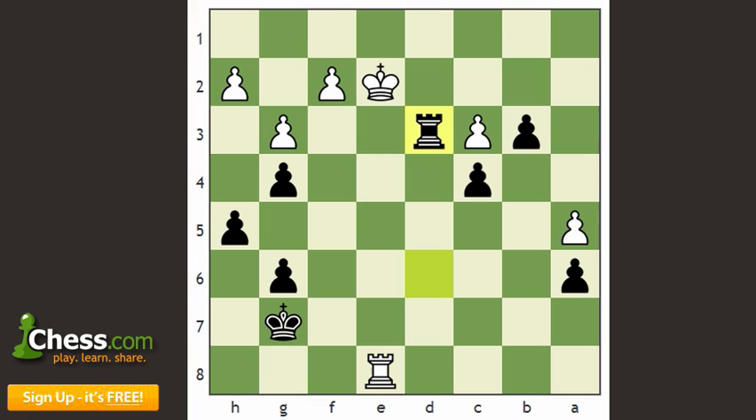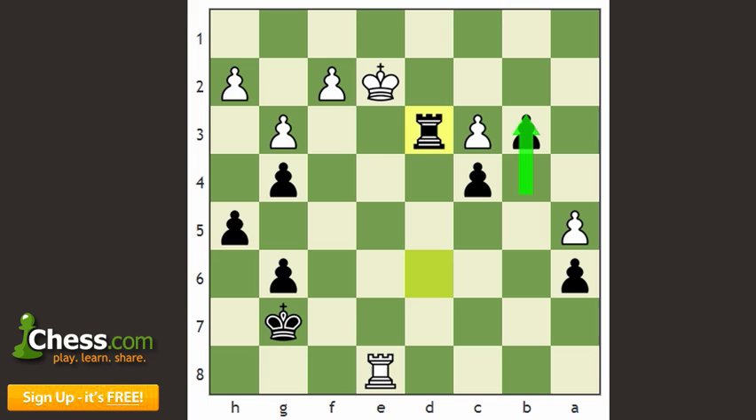A really nice win by Aronian, who displayed some very powerful positional play leading to a superior endgame, which he then converted with fairly strong technique — activating all his pieces, getting his pawn to b3, and then simplifying and trading into this completely won rook endgame. Thanks a lot for tuning in and watching this video on YouTube. If you want to see the rest of the video, do head on over to chess.com, sign up to be a member, and you can watch the full feature-length video. Thanks for tuning in and I'll see you next time.